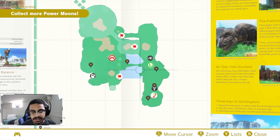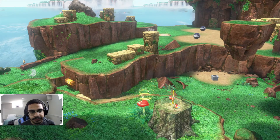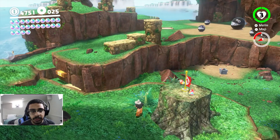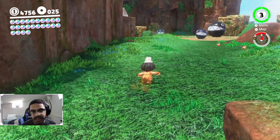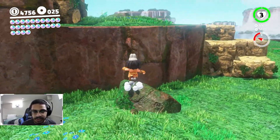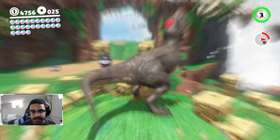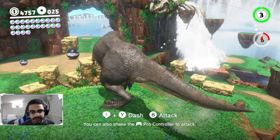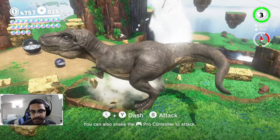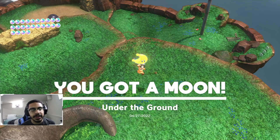We can just get out of here using the checkpoints. I don't know where these secret areas are. There's something right here - that's where the dinosaur's at. It sleeps there - not eternal death, just eternal sleep. Do I need to break some of these rocks? I think that has to be the case. Oh it's right behind me - I see it! Nice, nice, nice - 'Under the Ground.'